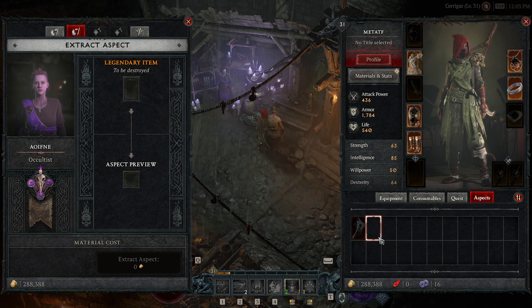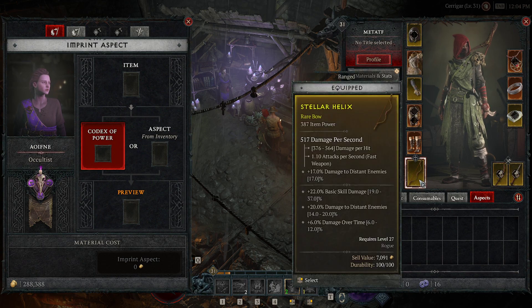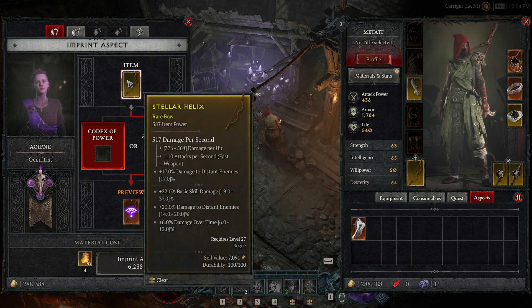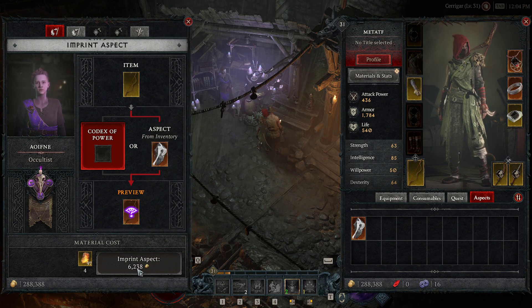Now where does that aspect go? It goes into our Aspects tab right over here. Now we'll go ahead and go to Imprint Aspect. We'll click our bow right here, then we can click this aspect right here, and we will be able to put that bow with the aspect from the crossbow. Go ahead and click Imprint Aspect, and it will give us that bow.